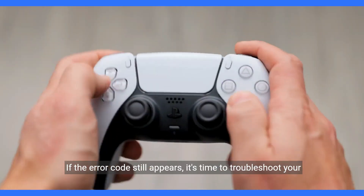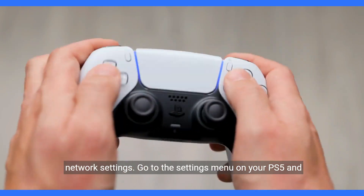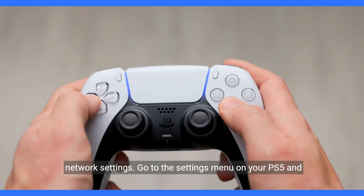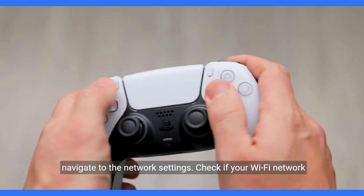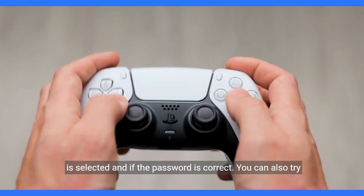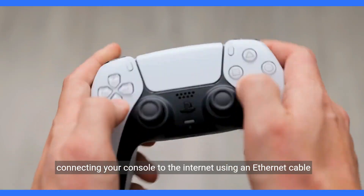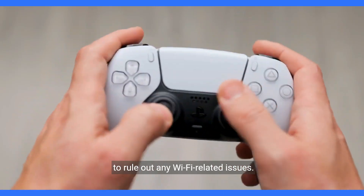If the error code still appears, it's time to troubleshoot your network settings. Go to the settings menu on your PS5 and navigate to the network settings. Check if your Wi-Fi network is selected and if the password is correct. You can also try connecting your console to the internet using an ethernet cable to rule out any Wi-Fi related issues.